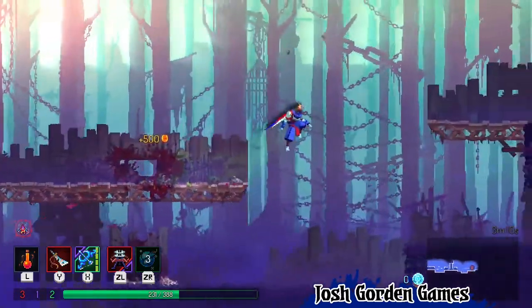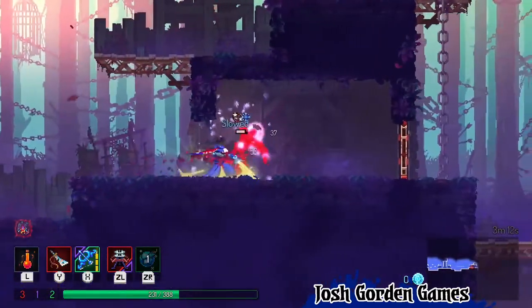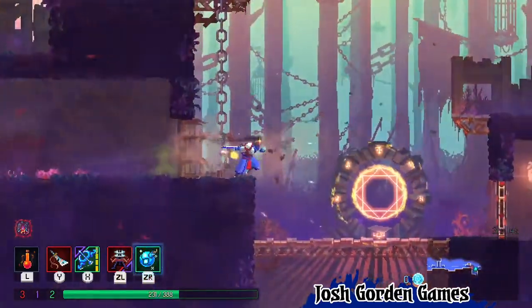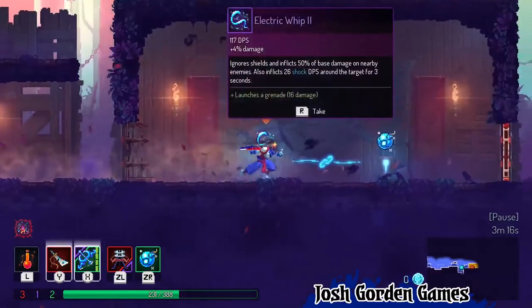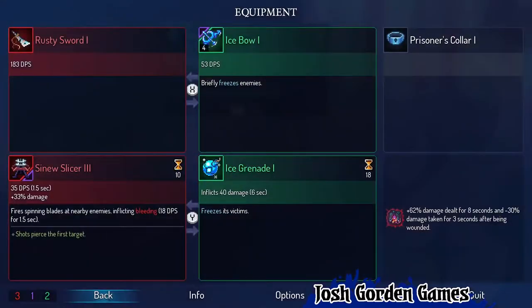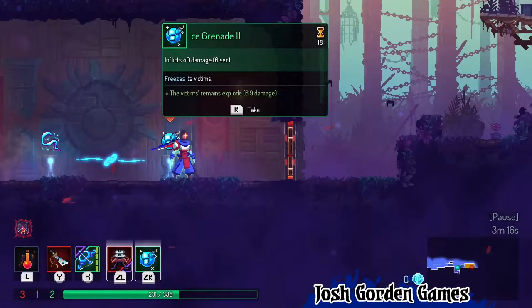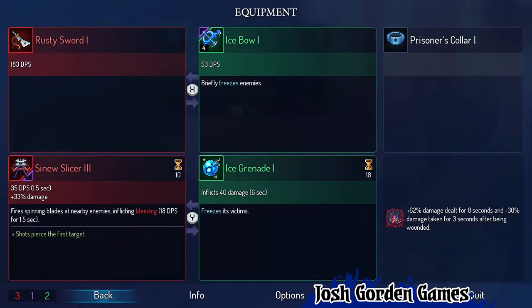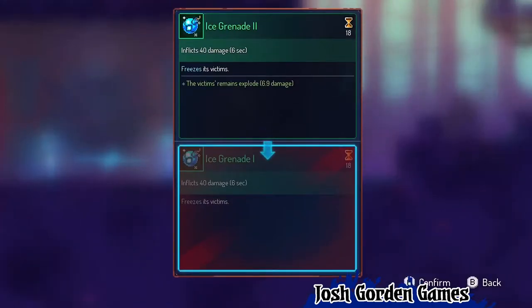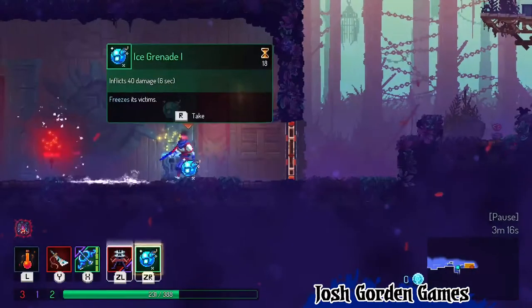What's this? Amethyst — I'll take it. And in here, ice grenade 2. The victim's remains explode for 6.9 damage. It freezes its victims. Well, I've got to take ice grenade 2 — I've got to upgrade it. Let's go.